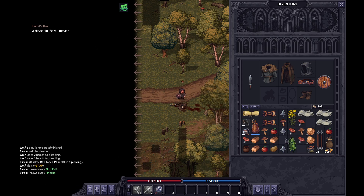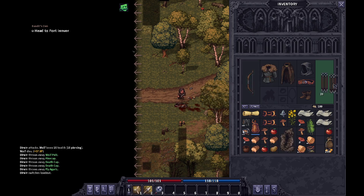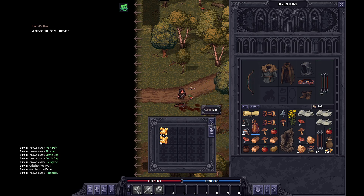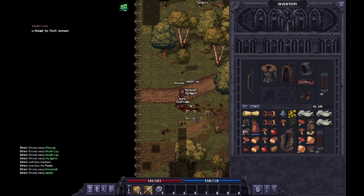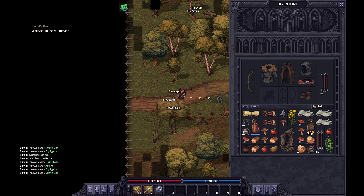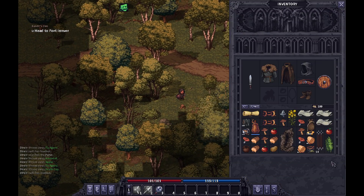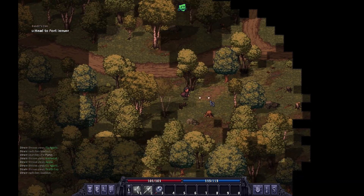I got all my arrows back. I got a wolf pelt — I can probably sell that for a pretty penny. I'm trying to pick up these arrows but the game isn't letting me. I had two separate stacks of arrows and there should have been more than enough room in my inventory, but it was not picking them up. Uh-oh.